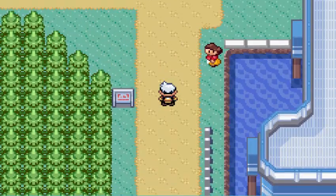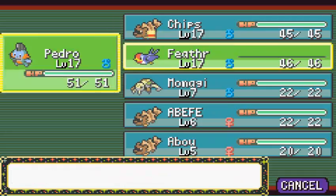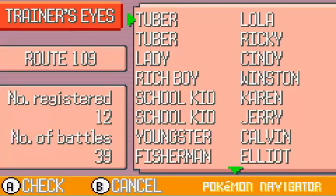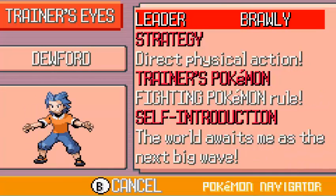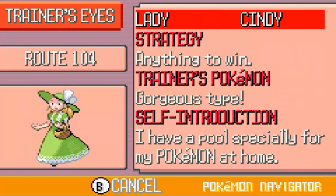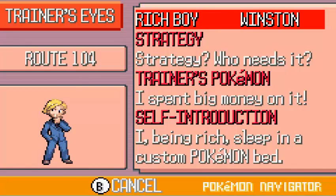You can meet Birch there — it's really different in Emerald. I keep referring to Emerald because I'm so much more used to it. I actually have a physical Emerald cartridge, not just a ROM, so I've played it a lot and know it well. Whereas in Ruby and Sapphire things are different, so I don't quite know what I'm doing.